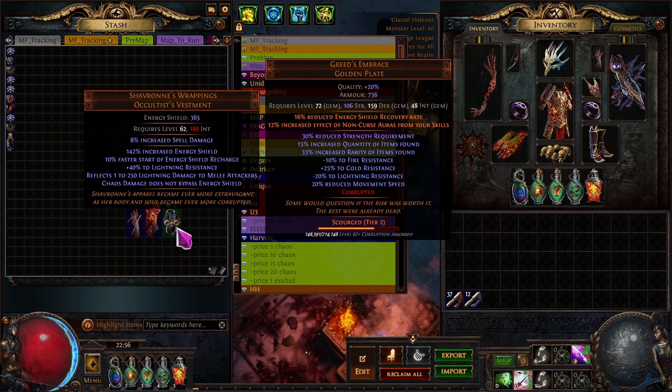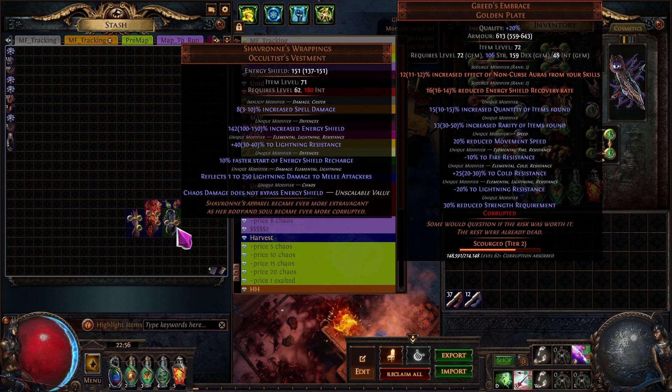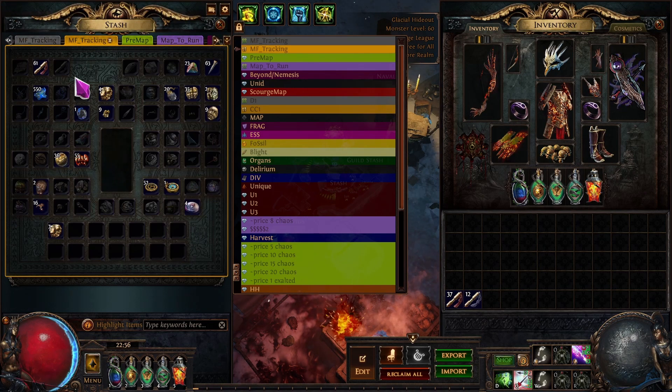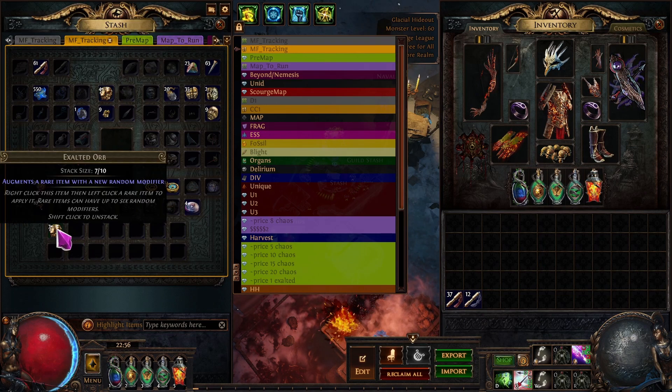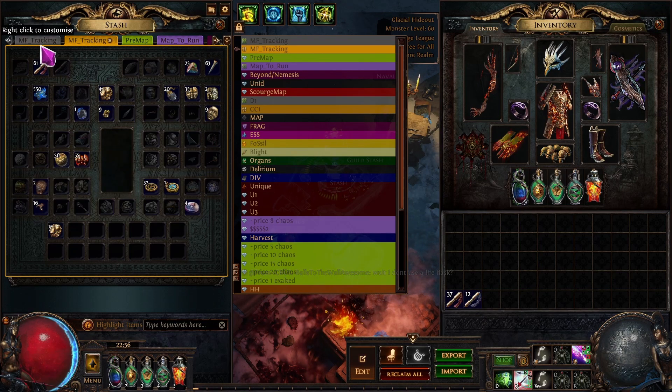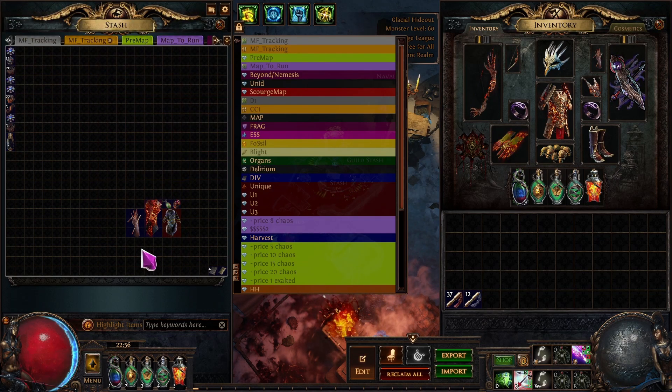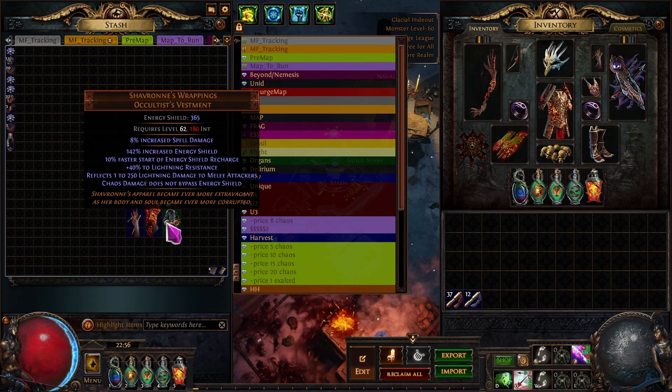I got another Chaperone — I'll probably try to double corrupt it since it has a really good roll. For exalted orbs I got four from drops, and then I sold one item for seven exalts — the corrupted helmet with maximum Power Charge, the Crown of Eyes. That's seven exalts on that, plus a max roll item and a bunch of other things. That's pretty much it for the drops.